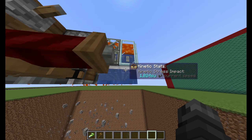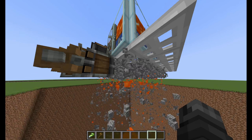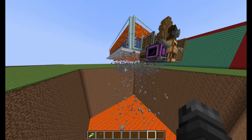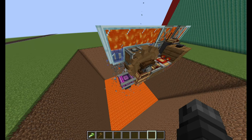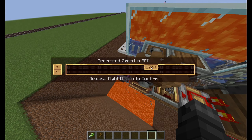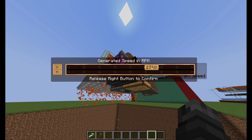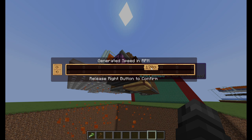The farm works by this gantry moving back and forth. While it's an entity, it'll place down the cobblestone, and then when it becomes a block again, it breaks all of it. The gantry has to be at 170 rotations per minute, otherwise it will not have enough time to produce the cobblestone, even though it makes the breaking noise.